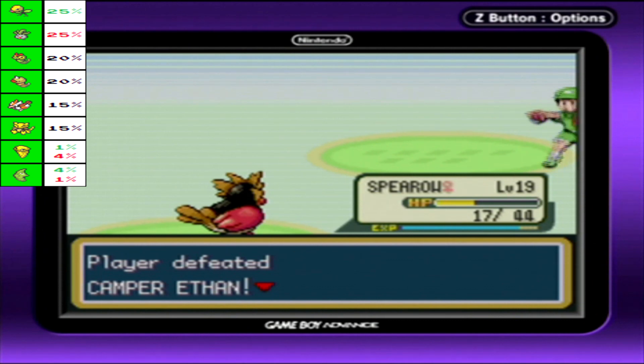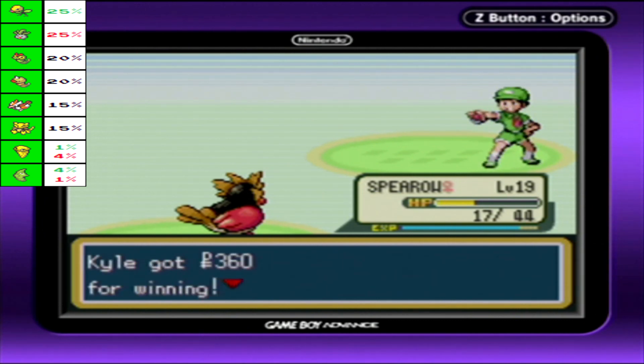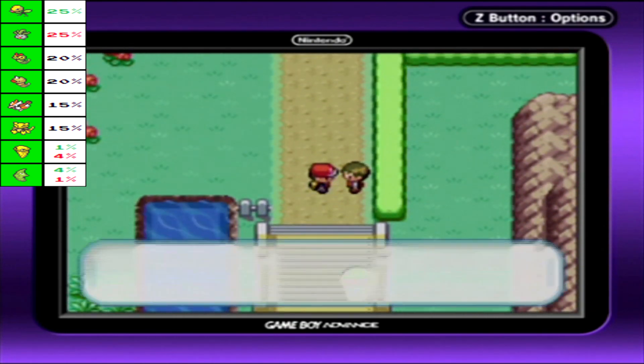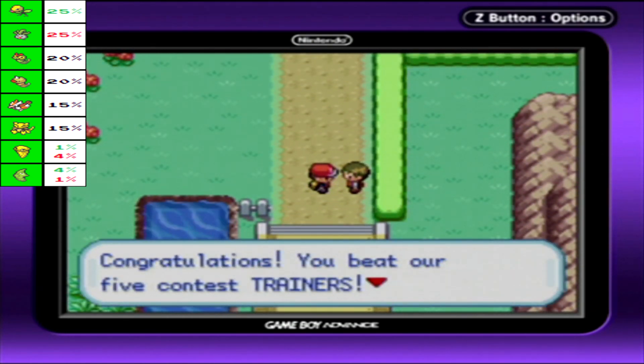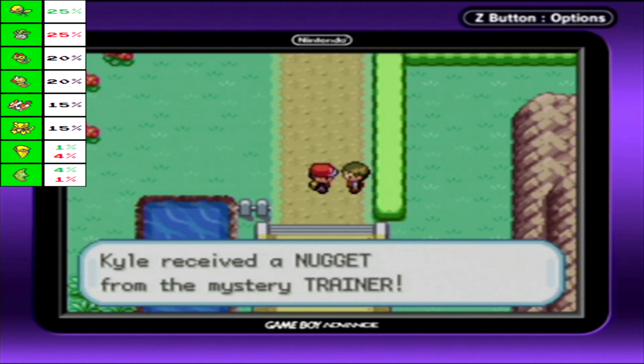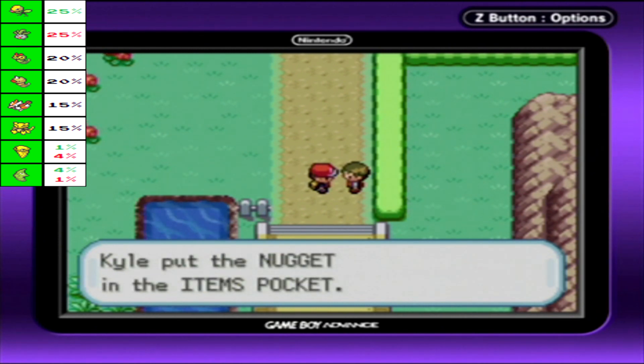And that takes care of Ethan. Congratulations! You beat our five contest trainers. You just earned a fabulous prize — we get a Nugget. This is purely a sellable item. It's worth a lot of cash. Just sell it when you get the chance.